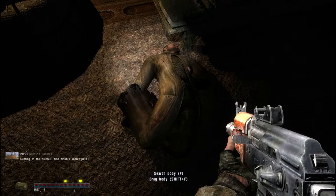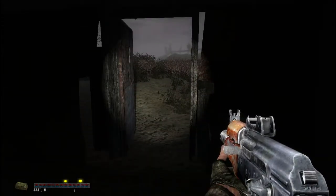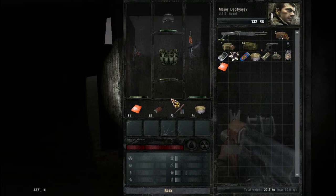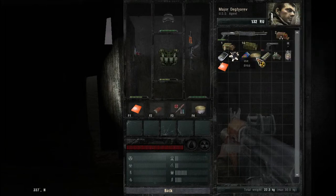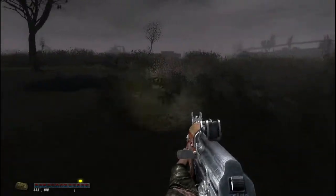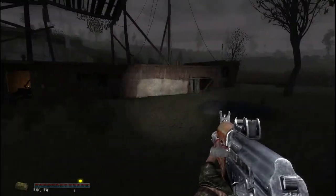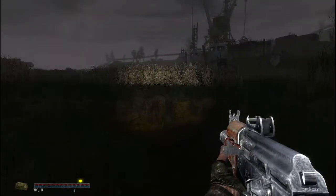So that's where those damn mutants are — they climbed up to the plateau thinking that Noah won't get to them. I guess they don't know that I've got a personal path up there by the northern farmstead. You're in for a fun ride. Let's try and head back. I think we might eat something. Now we need to get back to Skadovsk — let's hope we don't attract any attention from the mutants. Let's check my PDA.